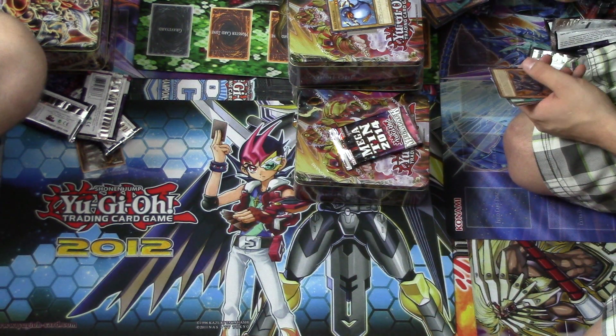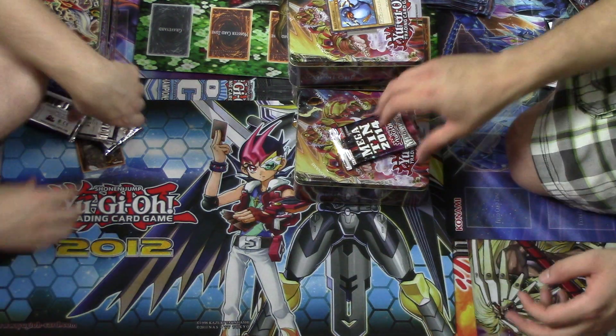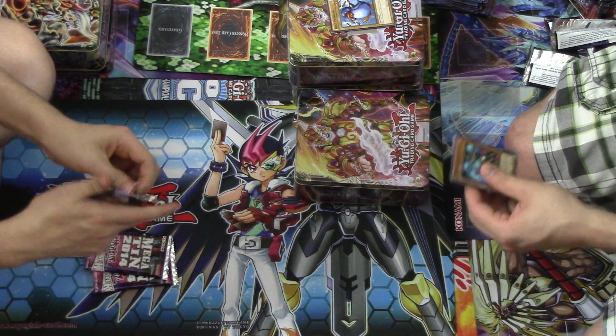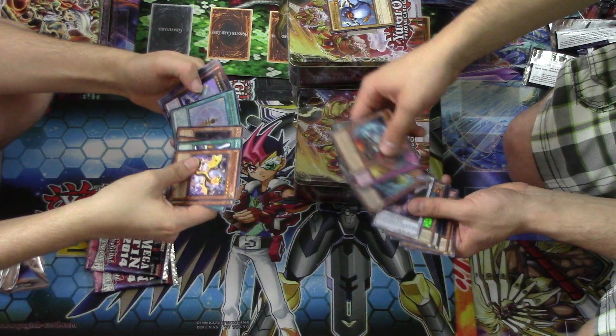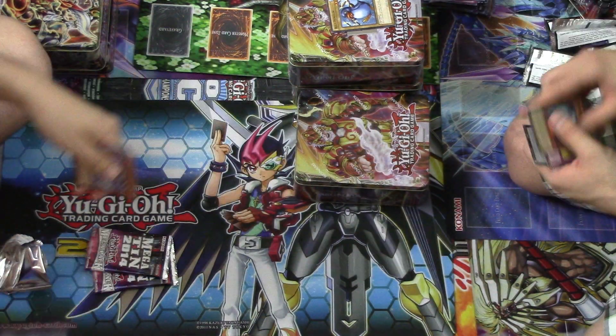Now you're dropping my tins. I'm stacking them to my left, to my right, and behind me — stacking them everywhere. I got a Rank Up, a Dracosack! Nice — and I got that Astro Force card that you have like 80,000 copies of. The original one.